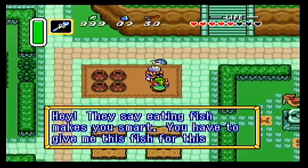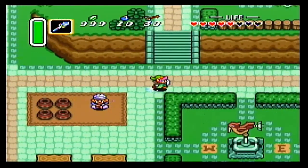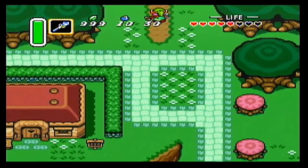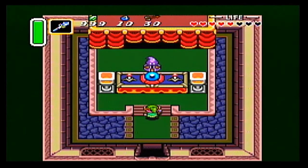They say eating fish makes you smart - you have to give me this fish for this stuff! And there's a whole bunch of stuff - he pops out. So we've sold everything we can to the merchant. We could sell another gold bee to him, but there are easier ways to get money, and money won't be a problem for the most part.